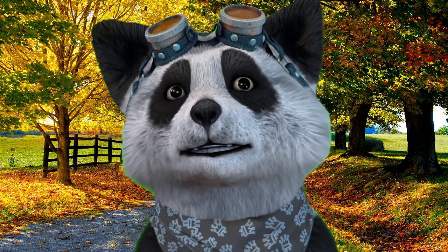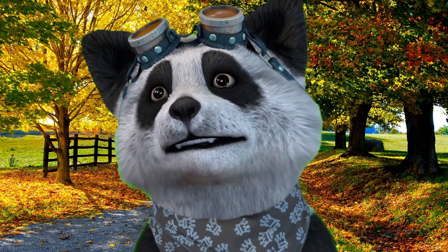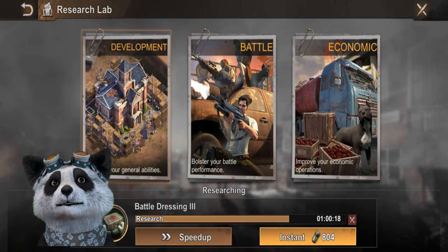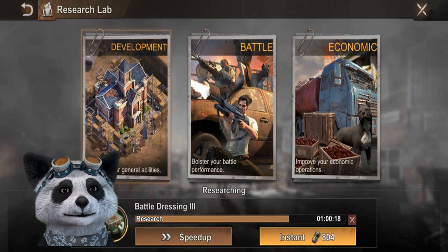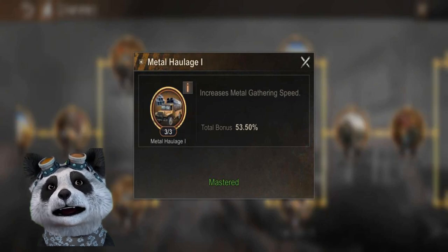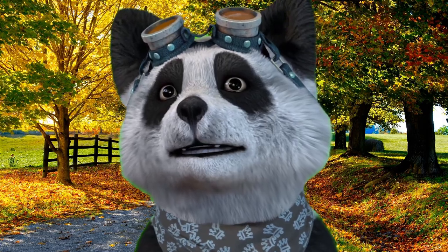Check your account often in the beginning to keep starting new research. Focus on your development and economic research first — these help you build and gather resources faster.